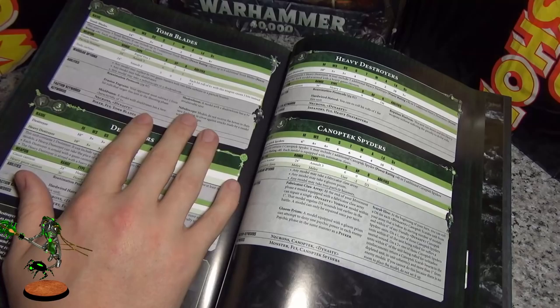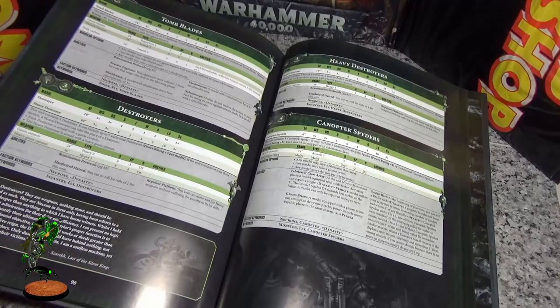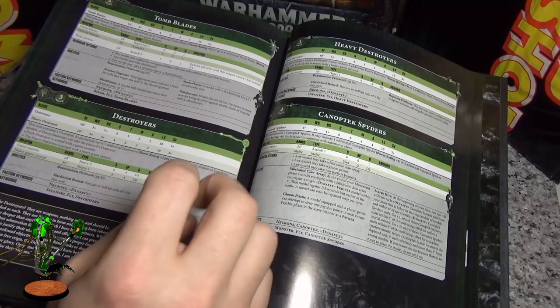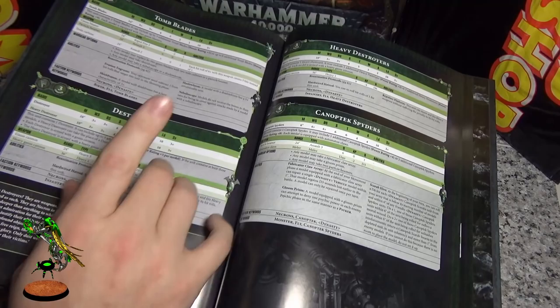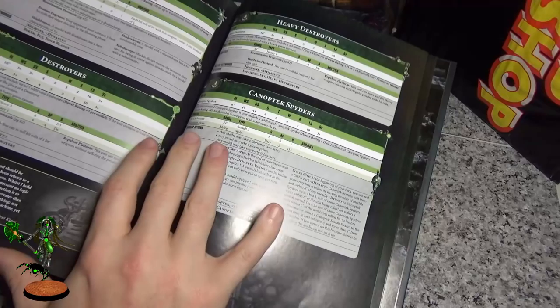Tomb Blades — extremely powerful. The point cost has made them very viable, and in normal games they've basically been the most valuable unit I've had, simply because they got minus one to hit. In melee they are hard to get the cover save because they got Infantry, so you're losing the cover save ability for the minus one to hit. But when you're fighting armies that re-roll everything, they don't get to re-roll once to hit because the modifiers happen after the rolls.